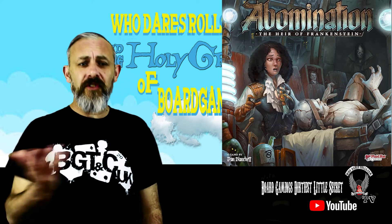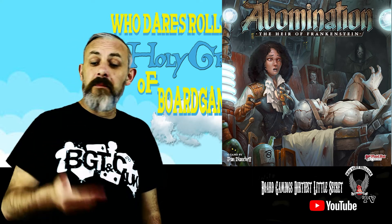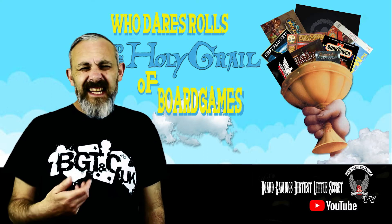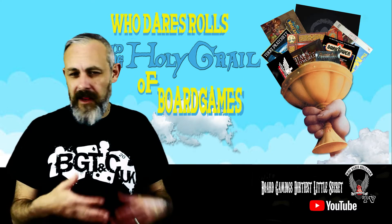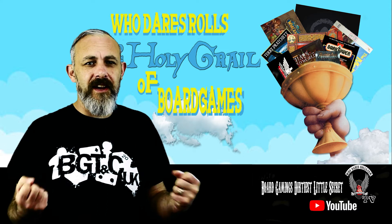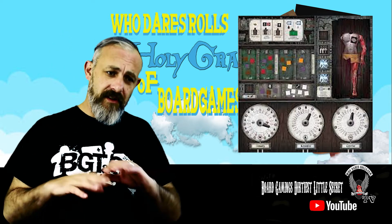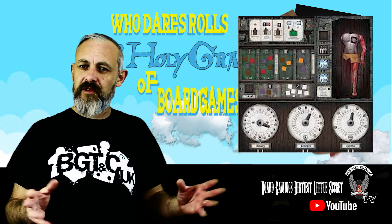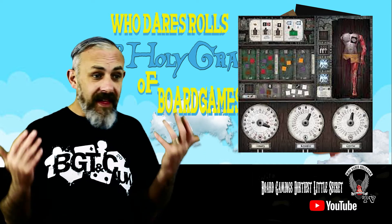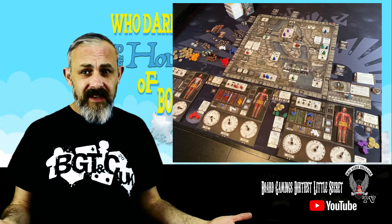This was in fairly plentiful supply up to about the tail end of last year, and it's one that had been on my radar. I like the look of it — I like the idea of building a Frankenstein's monster, that gothic-y feel. I've always liked that sort of stuff. There have been a couple of games that have toyed in that universe but never really caught it for me — the real feel. This looks like it does. It's a worker placement game with this macabre theming — body snatching, building monsters. Then Plaid Hat split from Asmodee and went their own way, so this has not been reprinted.